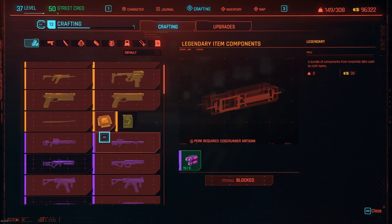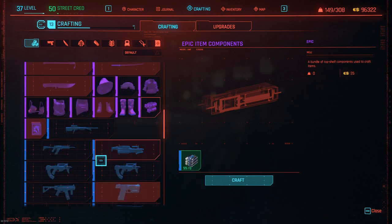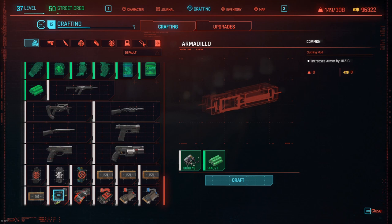With the epic item components you'd need six rare item components, and rare costs six uncommon — whereas this method only costs you one uncommon each. This is the cheapest and easiest way of getting basically free rare and epic item components. Now I'm also going to craft the Crunch weapon mod from Wilson — that's also five common and one uncommon — so craft loads of those as well.